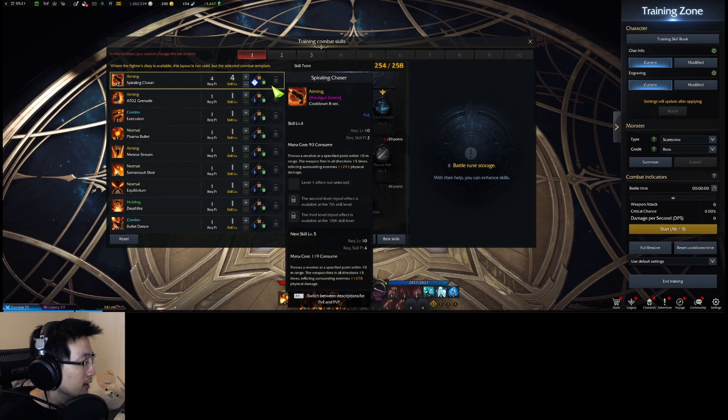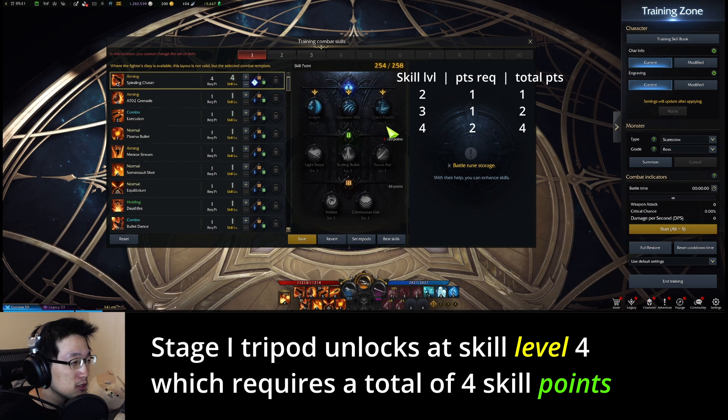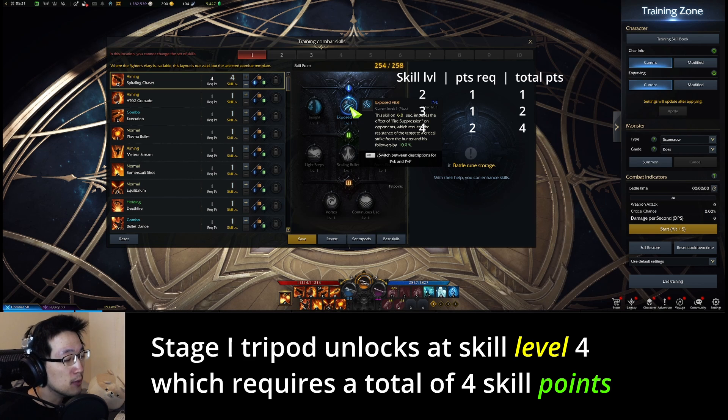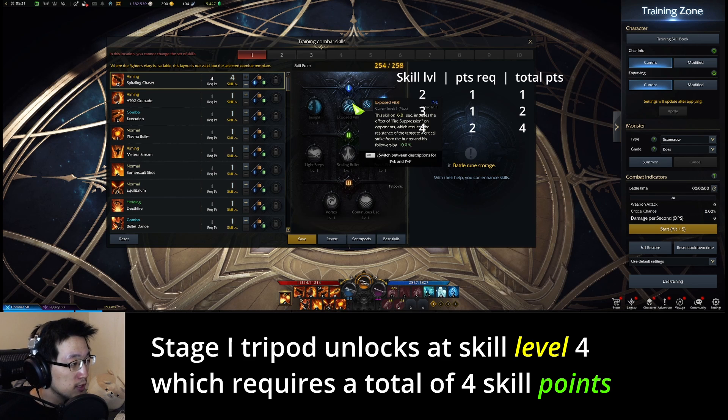You've just unlocked the first stage of your tripod, which is on this row here. The first one increases range of the skill. The second one is my character's debuff which increases crit chance. The third one increases attack speed of the skill.